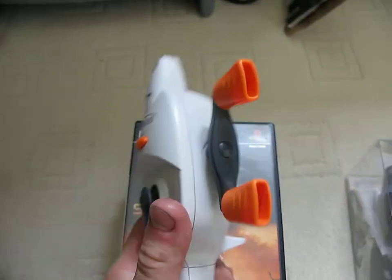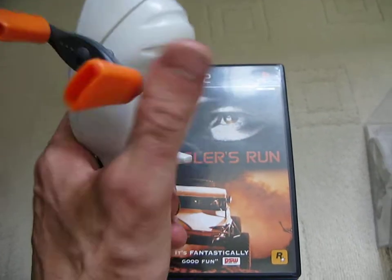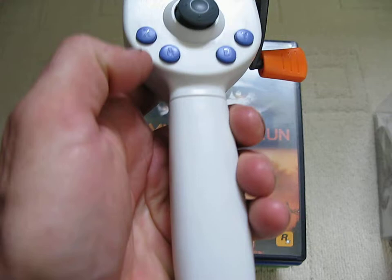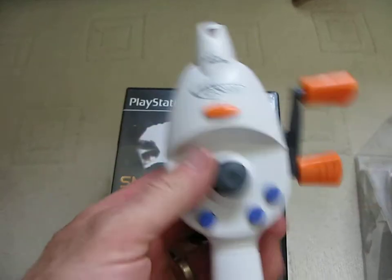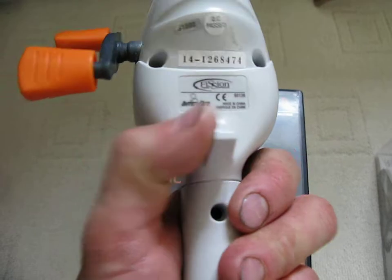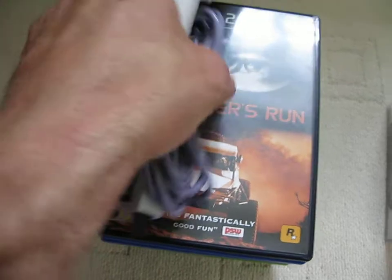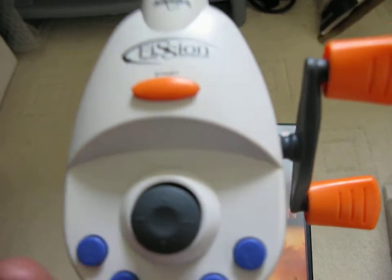This is a fishing rod controller and I intend to buy Sega Bass Fishing to try this out. It's got quite a nice sound to it. You've got the analog stick there, X, A, B and Y, and a start button. A little light at the top there and a nice knob to hold there, and the lead and the end connector. It was released by Interact and it's called the Fission Fishing Controller.